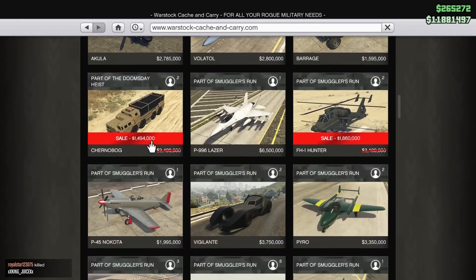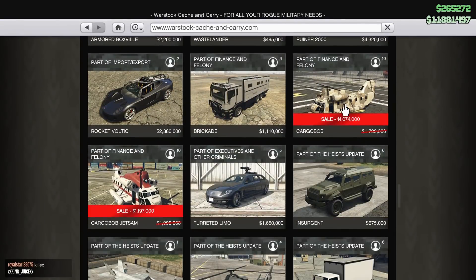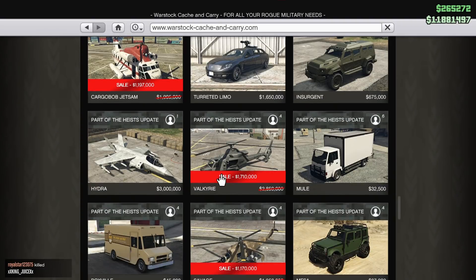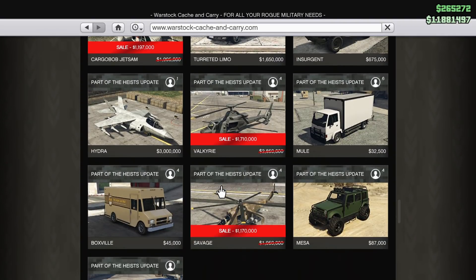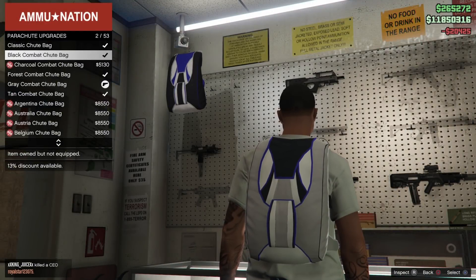Discount on the Chernobog, discount on the Hunter, discount on the Cargo Bob, discount on the Cargo Bob Jetsam, discount on the Valkyrie, discount on the Savage — really a lot of nice discounts this week.